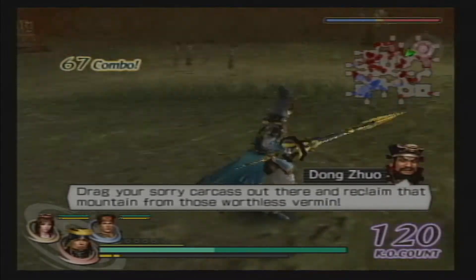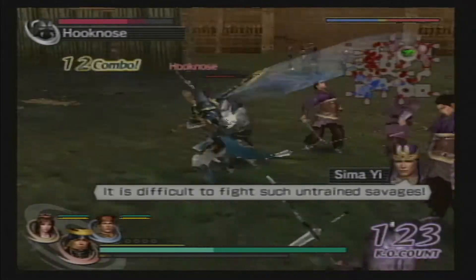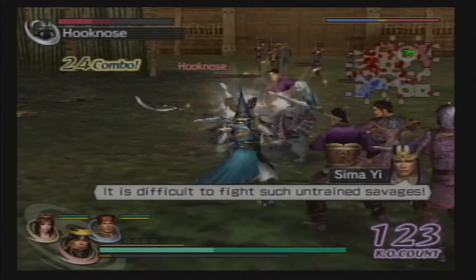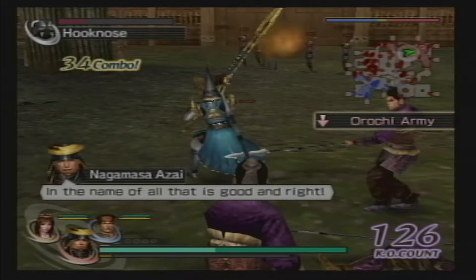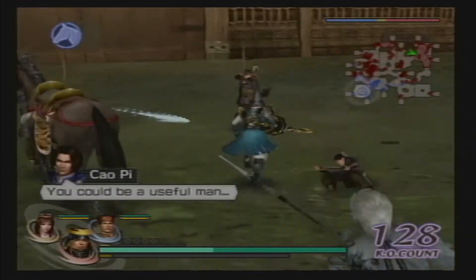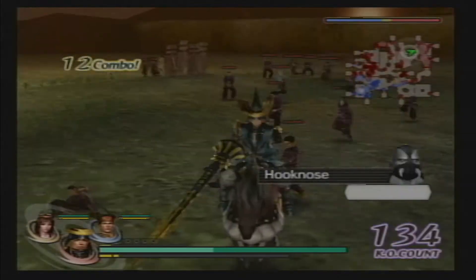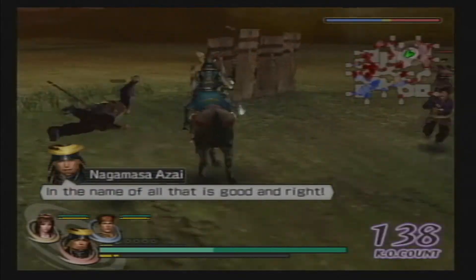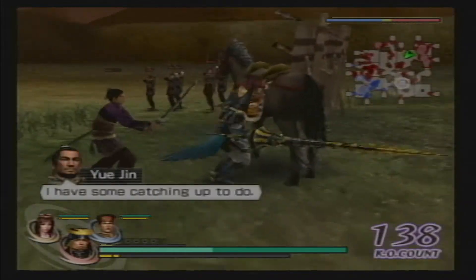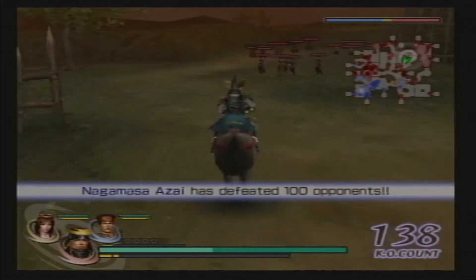All right, the item will appear near Zhuge Liang. It's nice to actually see those KOs do damage though — resistance is good. I have some catching up to do. Okay, it'll appear in a moment.